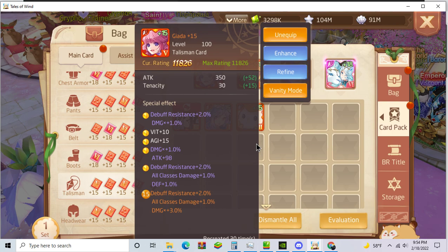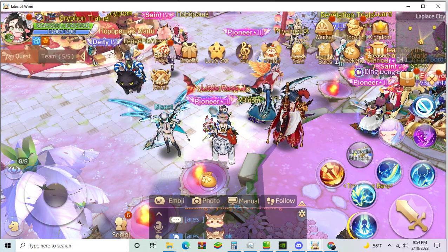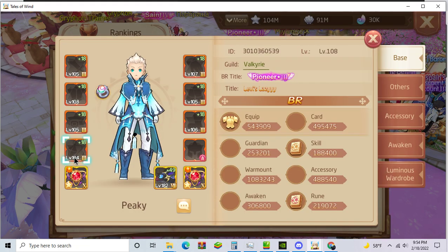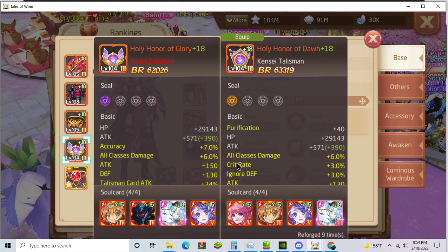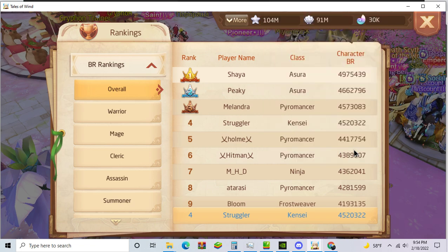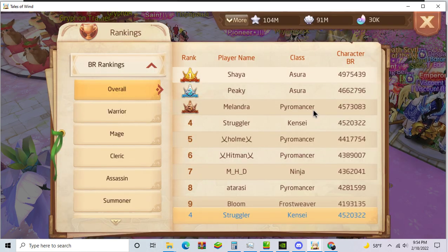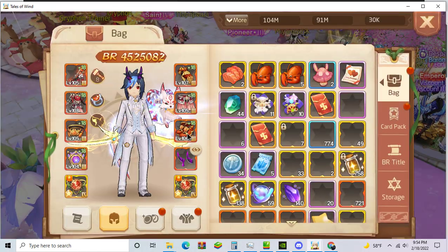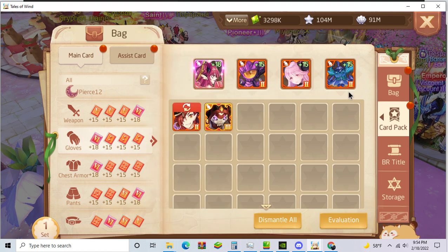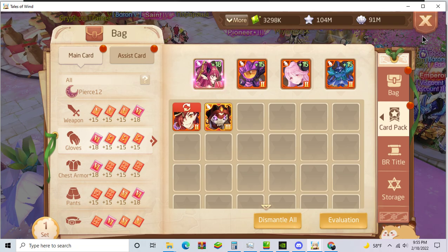People underrate how strong Gaida is. Really few people have it on main. As you can see from here, no Gaida. People use Mark on main when it's not a good main card. And I'm going to replace probably Door for stats when I get Star Glance next week.